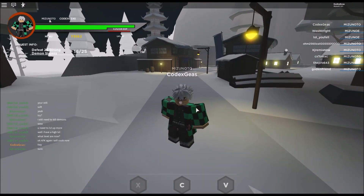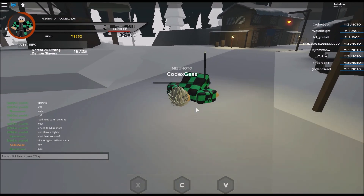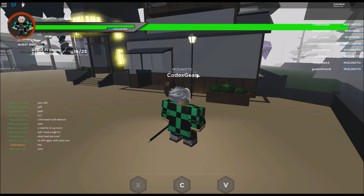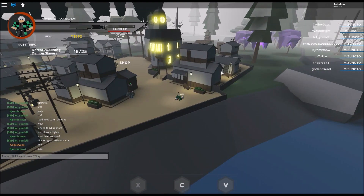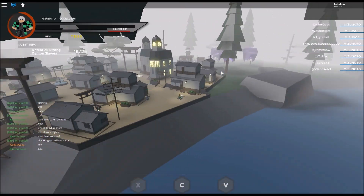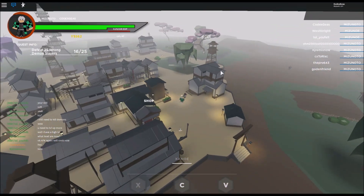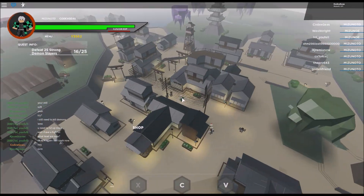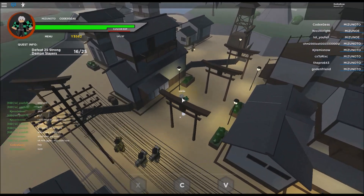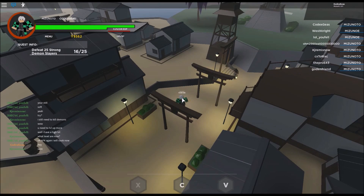Whatever your location is or wherever you are, all you need to do is just reset. When you reset again, we're in canal village. Wherever your location is, you just need to go - it depends on you, you can spawn on Hanada or canal, depends on that village.